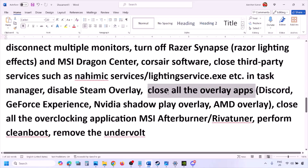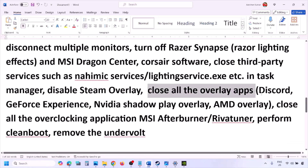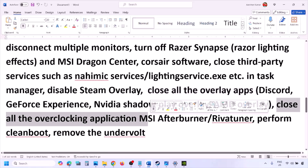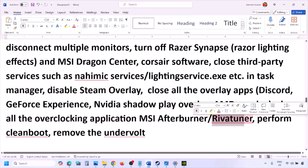If you have any other overlay applications, turn off the overlay or close them entirely — close Discord, close GeForce Experience, and close any other overlay or third-party applications. Also close all overclocking applications such as MSI Afterburner or RivaTuner.